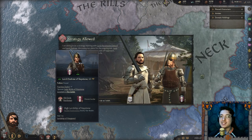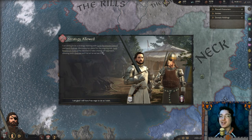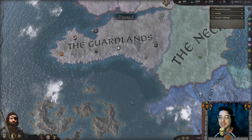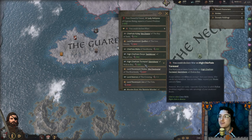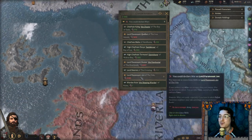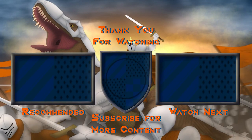Strategy allowed — I'm sitting in on a strategy meeting with Lord Paramount Eddard and Lord Andru discussing our plans for the ongoing war. Lord Paramount Eddard decided to take a hands-off approach, allowing both Andru and I to act as we see fit. I'm glad we'll have free reign. Does that change anything about declaring wars? Mostly just wildlings still. Lord Haaster — I could go to war with the Riverlands or the Crossing, but I'm not entirely sure why I would want to right now.